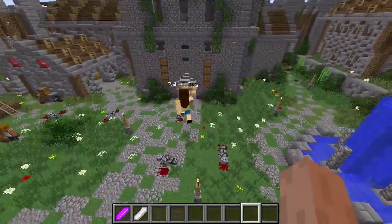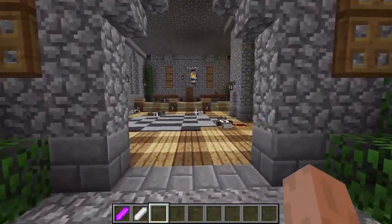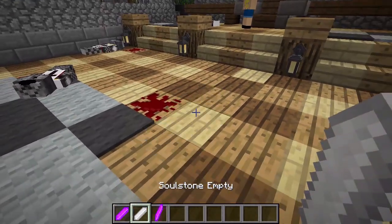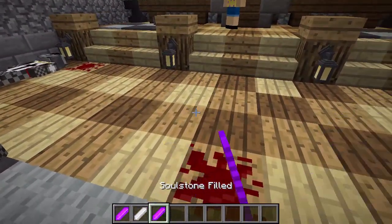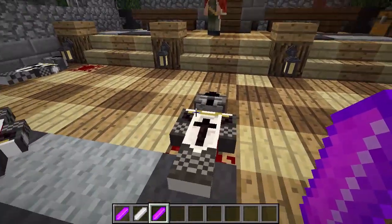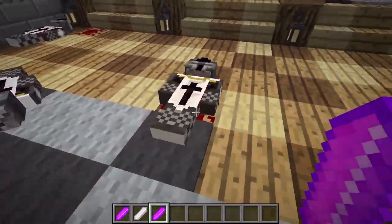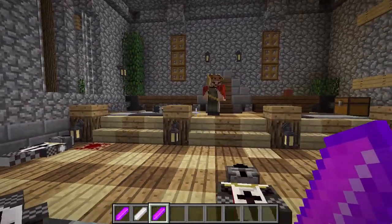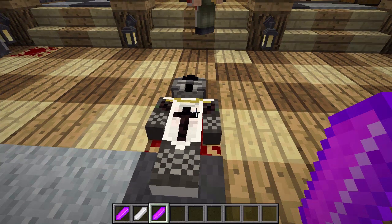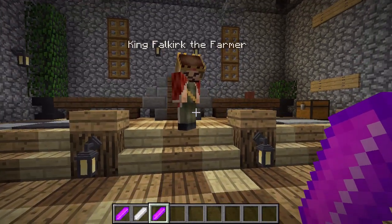After writing the script, we jump on and record the clips together in loads of different ways. We use a mod called Custom NPCs — these characters you can see on the floor right here are custom NPCs. I can pick one up and place him back down. This is a mixture of Custom NPCs and More Player Models — those are the two mods. And Zaya is actually King Falco right now.